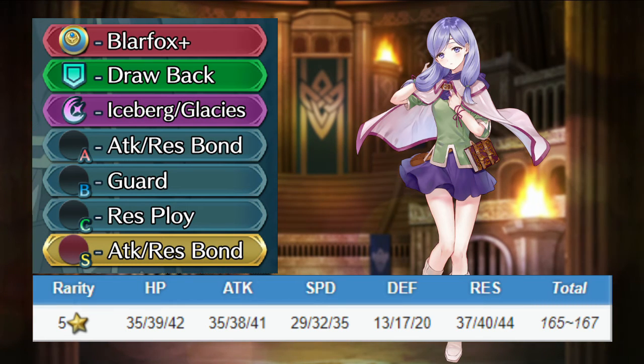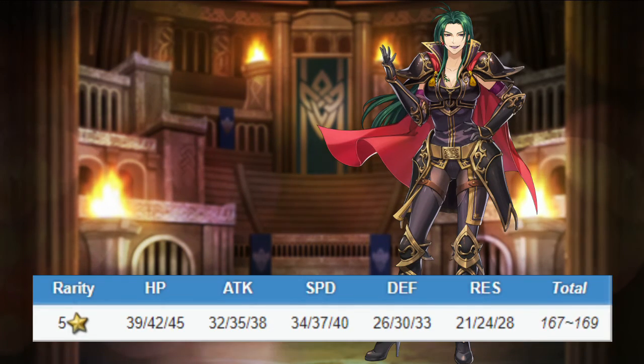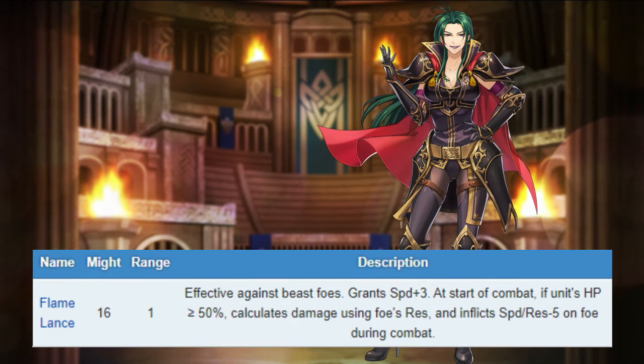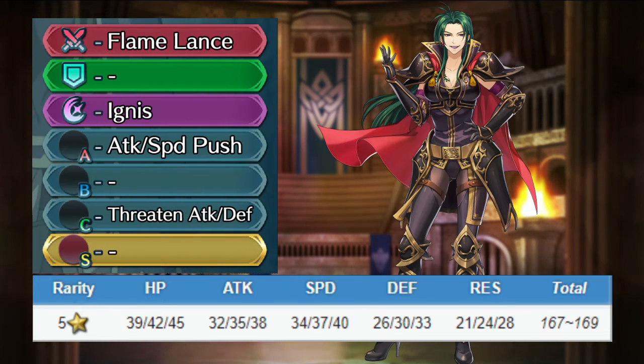Just keep her away from physical enemies and dragons. Betrin is a cavalry dance user. She has good attack and speed, okay defense, and bad resistance. She comes with Flamelance, with effectiveness against beast enemies. As long as Betrin is over half HP, she deals magic damage and her opponent is debuffed during combat. She also comes with Ignis, Atk/Spd Push 3, and Threaten Atk/Def 2.